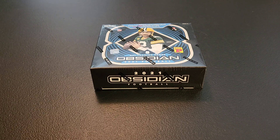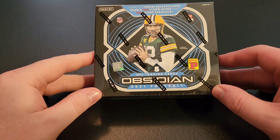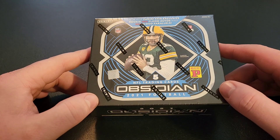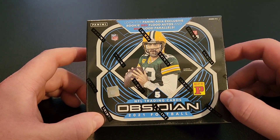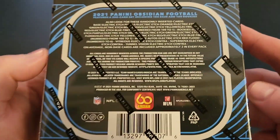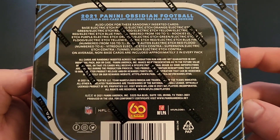Hey everyone, Ryan here with some more football cards to open. We have another Tmall product — a lot of the Tmall stuff is now becoming available in the states after being in the Asian markets. So we have 2021 Obsidian Football Tmall. We're gonna get five cards in here. It's another one of those higher risk, high reward kind of things. We're looking for red flood rookie autos and red flood parallels — those are the Asia Tmall exclusives. Here's a look at all the different cards in there.